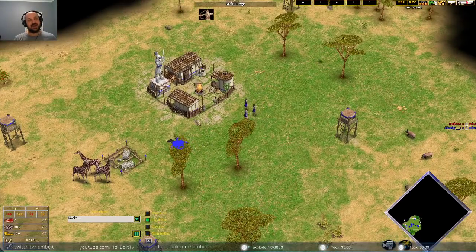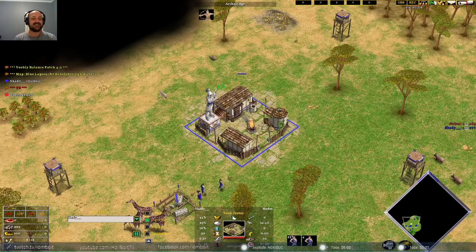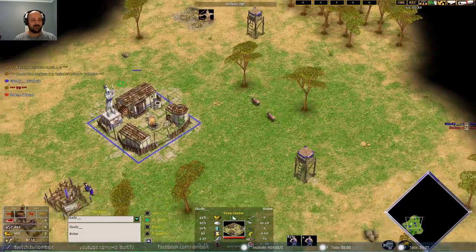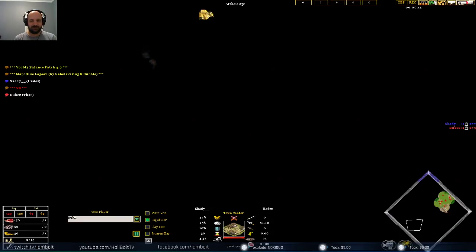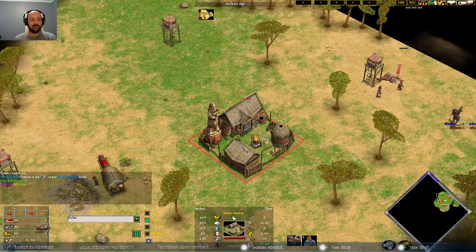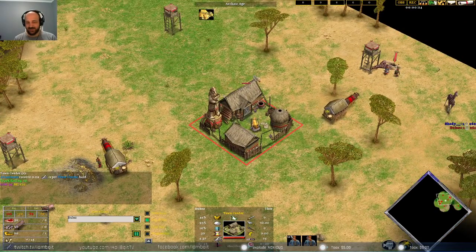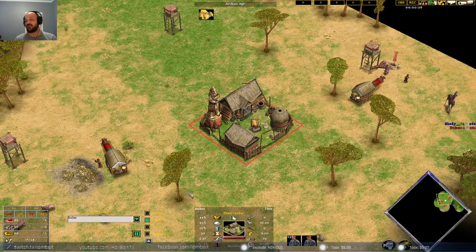What is going on everyone? My name is Boynt and I'm back with some more Age of Mythology: The Titans action. Spawning in the bottom of the map in the blue color playing against Hades, his name is Scarty. Playing in the red color as Thor, his name is Bubz. We're already seeing some exciting things — these players playing some different gods here.